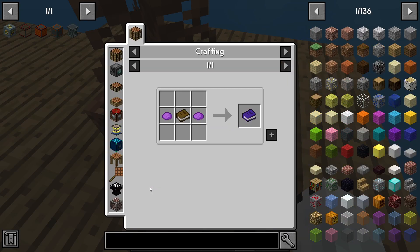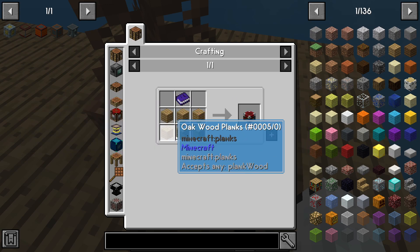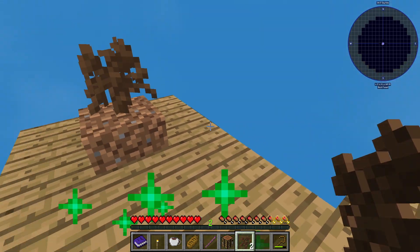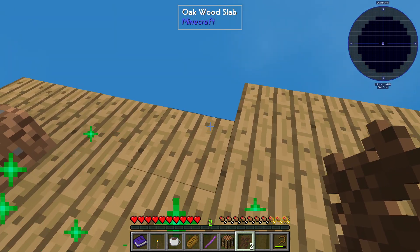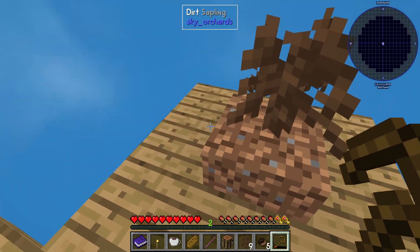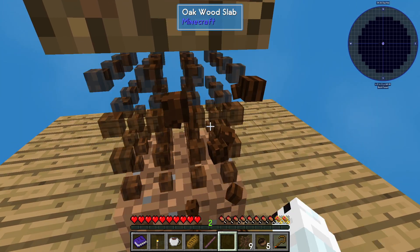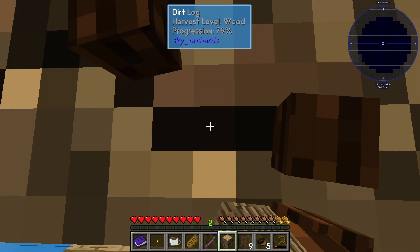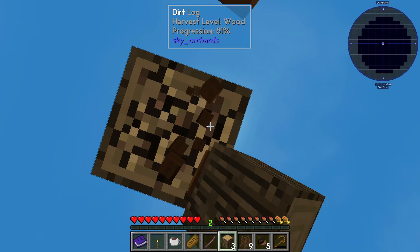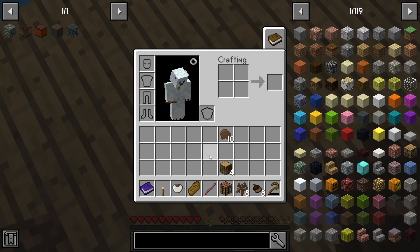Something I want to do is get some oak planks so I can make an advancement book stand so we don't lose the advancement book. We'll just sit here and try to grow this. I should probably make an axe too, or else this is going to get irritating. Let me plant that and then I'll make an axe and some more platforms.